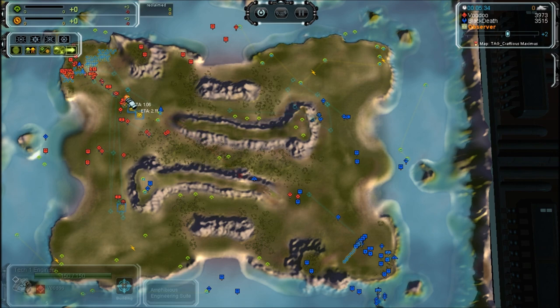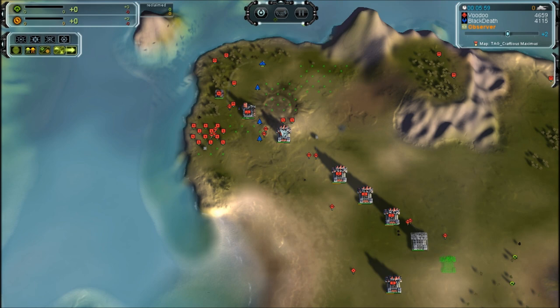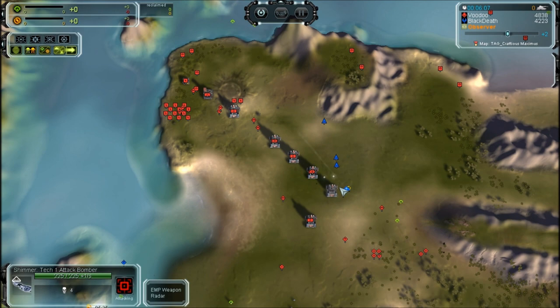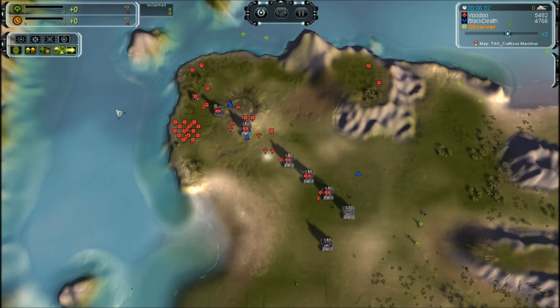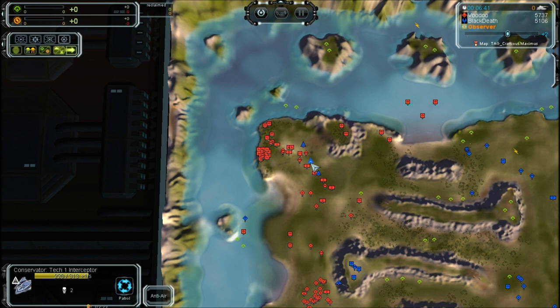Black Death is switching to bombers now that he has air control. The plan will probably be to take out the factories or the power — either one is a good target. I always opt for factory production just because it slows down the number of units. It looks like he might get through — no anti-air is being constructed and a transport is coming out. Land factory production is completely stopped for Voodoo; he's now getting more land factories with the ACU. A stationary tech 1 flak goes up, he spreads out the NGs, but the transport goes down — just a waste of mass.